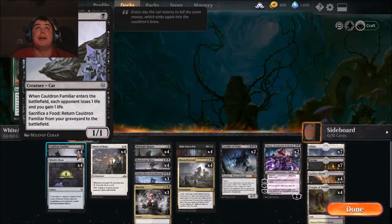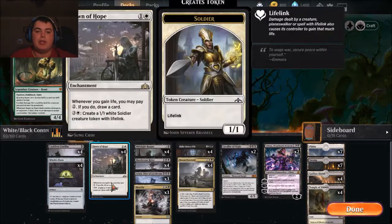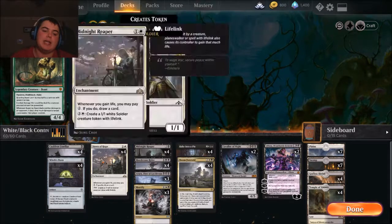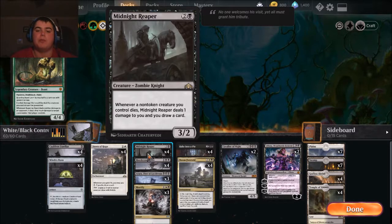I lost to a Cauldron Familiar deck the other day and that's really the reason why I even made this deck. For a little bit of support, we have Dawn of Hope — it helps us draw cards and make tokens, pretty good card. Midnight Reaper also draws us cards from our creatures dying, and yes we lose life, but since we're also gaining life from the Cauldron Familiar, it negates the Midnight Reaper's downside.